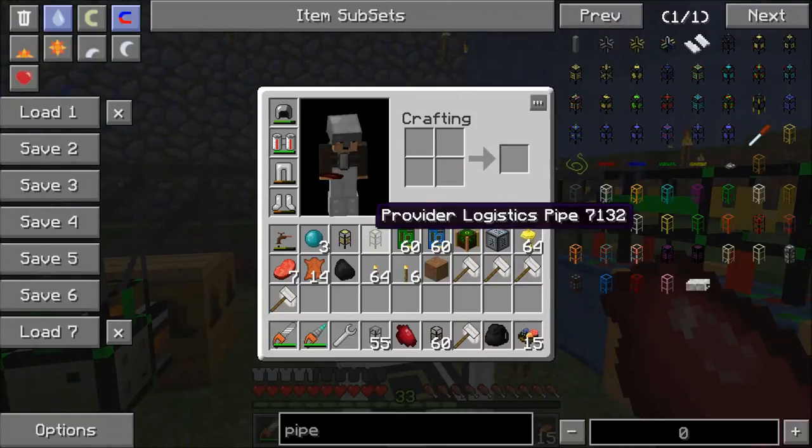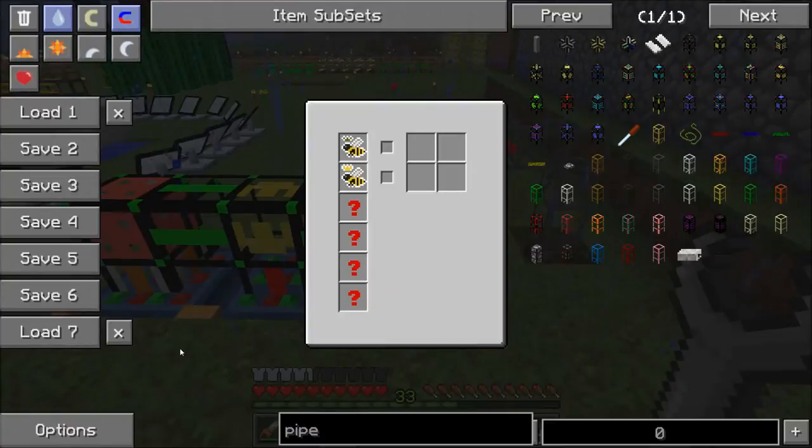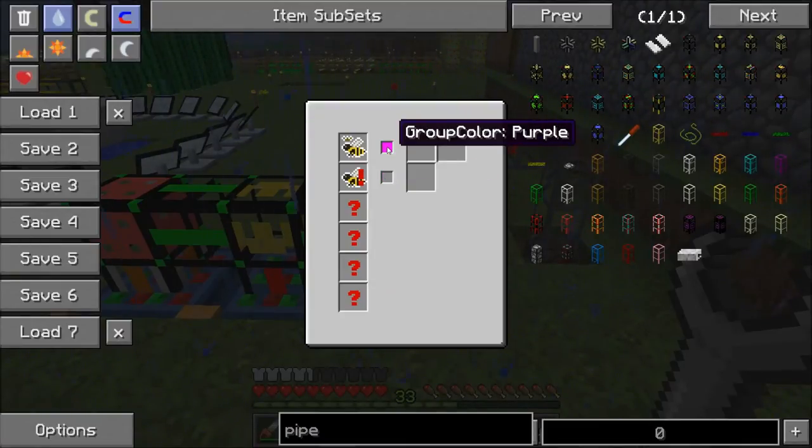Next we have the B-Sync pipe, which is very similar except you don't have the iron gear. The B-Sync is a really powerful pipe and one of the few that has a real interface. I have this pipe set up to handle princesses and queens, and right now it will accept any princess or any queen. I could set it to specifically forest bees, and if I set two colors to the same it will act as an AND filter.